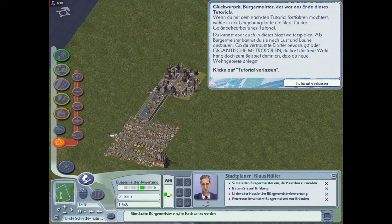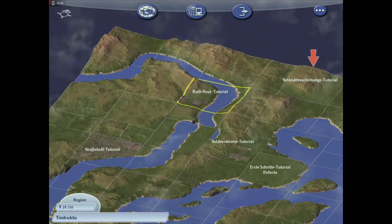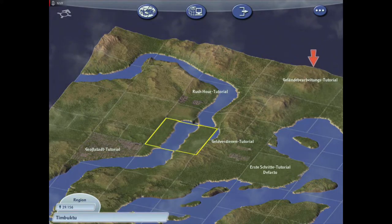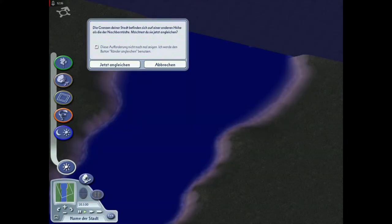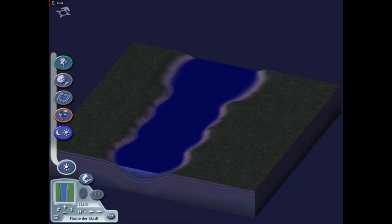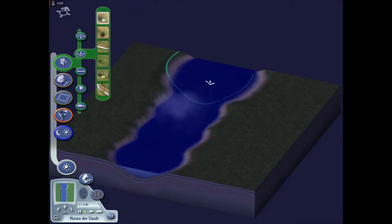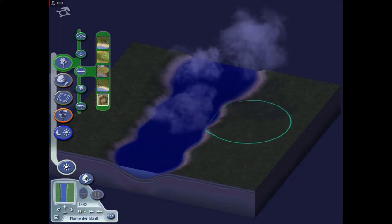Wie gesagt, das ist ein Endlosspiel. Die restlichen Tutorials mache ich erstmal nicht - ich würde gerne direkt einsteigen in unsere Stadt. Da haben wir schon einen guten Bereich, habe da auch einen Fluss reingemacht. Wenn wir jetzt unsere Stadt anklicken, könnten wir hier für unsere Stadt Berge erschaffen, verschiedene Berge, Klippen, Hochebenen - das sieht auch cool aus. Man kann hier Täler schaffen, das habe ich hier auch schon gemacht - das ist ein Fluss.